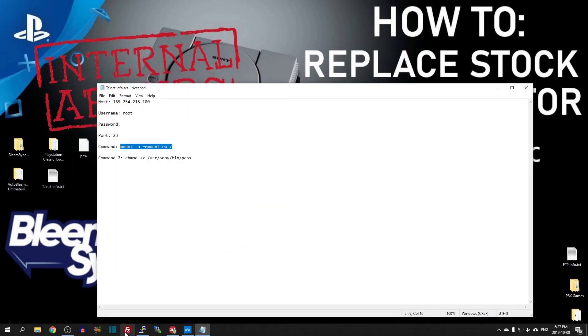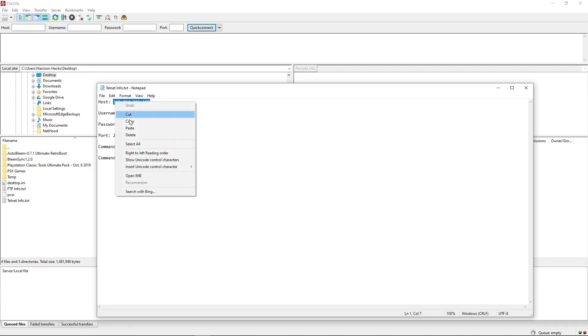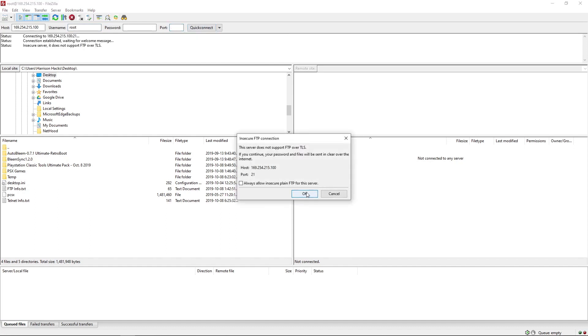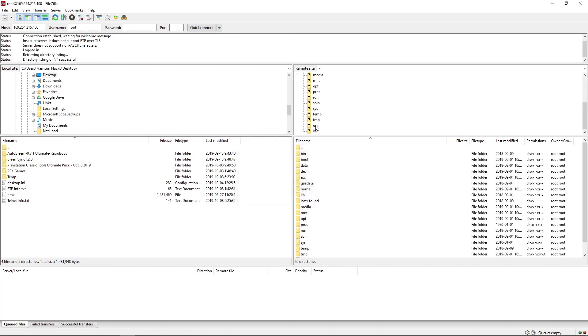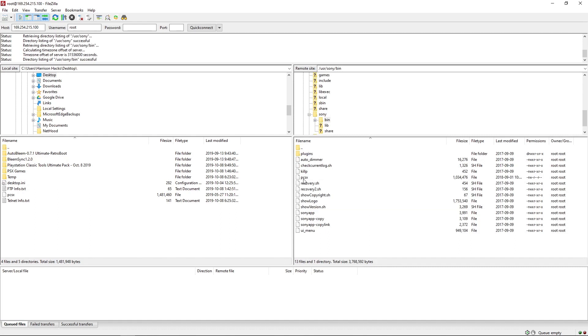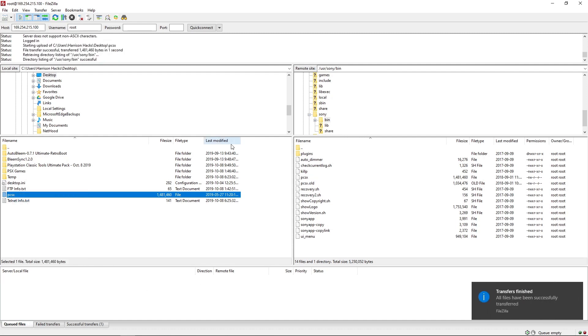Open an FTP client such as FileZilla. Take the host IP, paste it into the host box in FileZilla. Username is 'root', all lowercase. No password. Port 21. Hit Quick Connect. You'll get a small pop-up — click OK. Scroll down to the user folder, then the Sony folder, then the Bin folder. You'll see the PCSX app there. Rename it to 'PCSX.old' and hit Enter. Now upload your new PCSX file — I'm using the BleemSync one from my desktop. Hit Upload. Once it's done, close FileZilla.